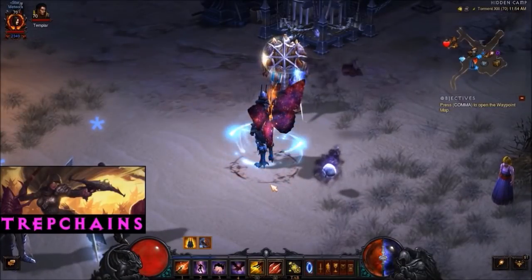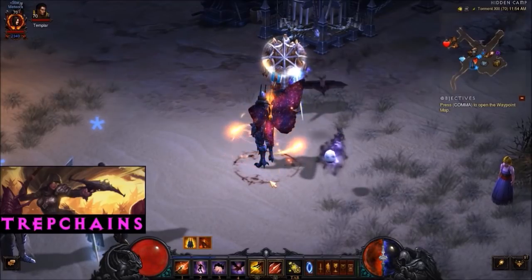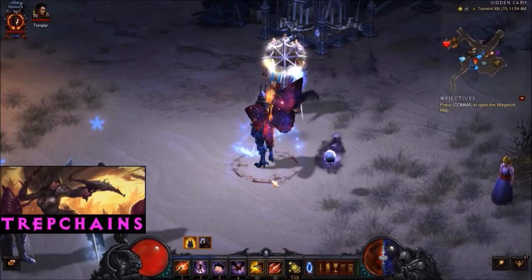Hey guys, Trap Chains here. I wanted to talk today about the Cosmic Wings and how you get these. These are one of the rarest cosmetics in game and they're quite difficult to find — thanks RNG.